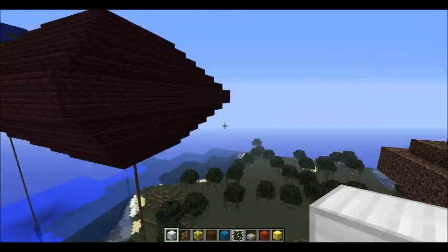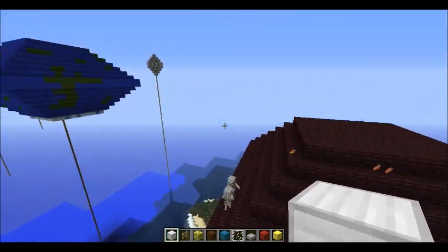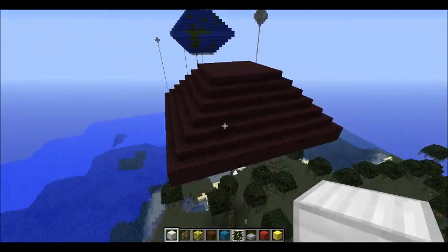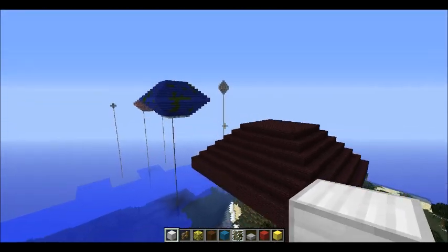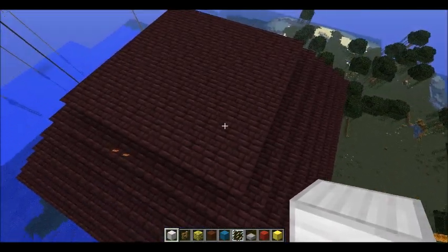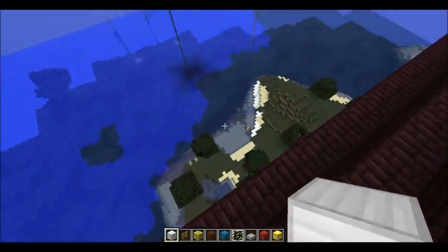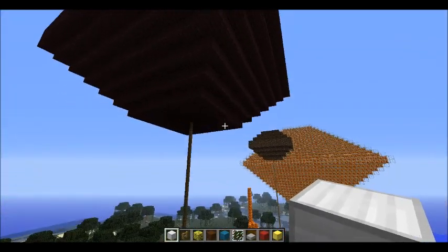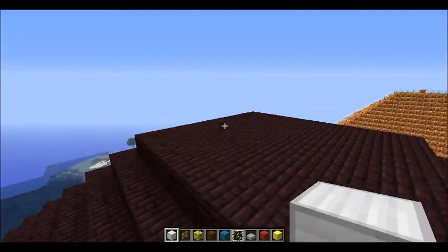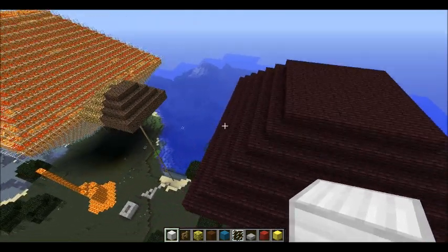The next planet is Venus. There's not so many items you can use for a reddish color — I wanted to use netherrack for Mars since it's a little rusty — so I used nether brick for Venus. I think it's like a nine by nine, so Venus is nine by nine.